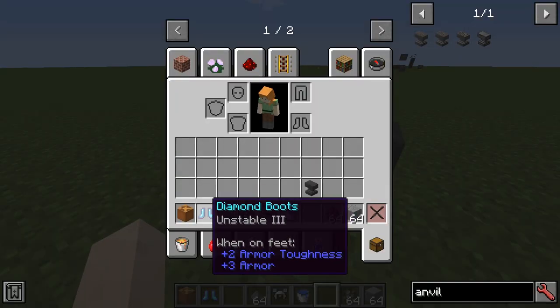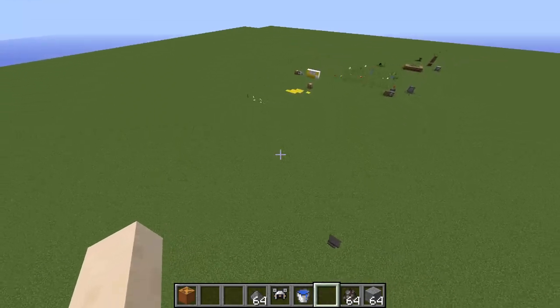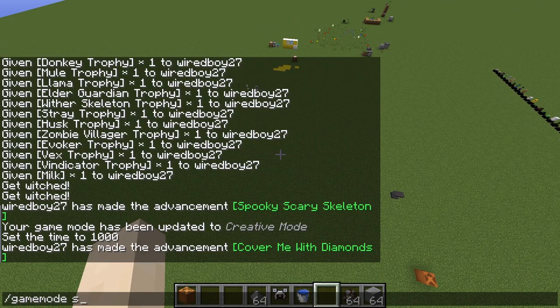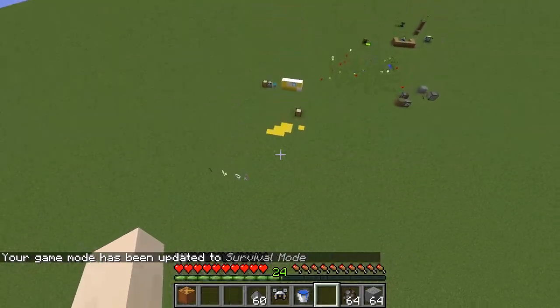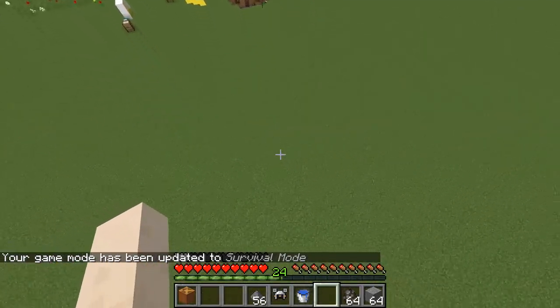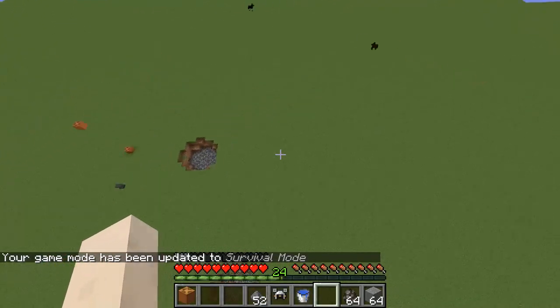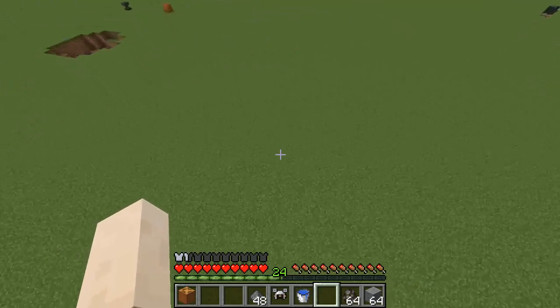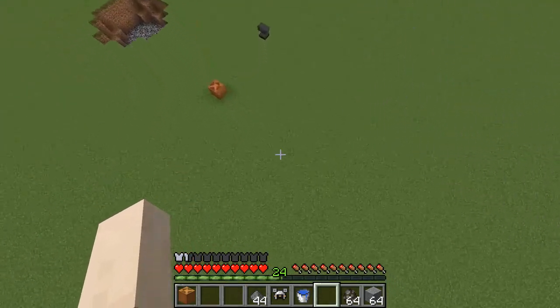So we've got some boots here and some gunpowder in our inventory. Let's have a look at what happens when we drop from above five blocks. And this is the effect of the unstable enchantment — you can see it's using up gunpowder from the inventory.